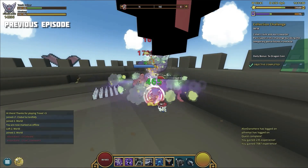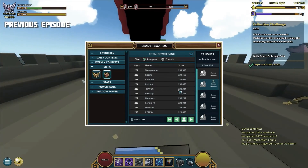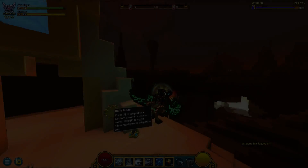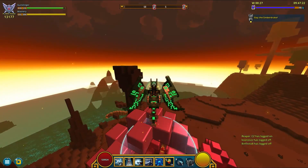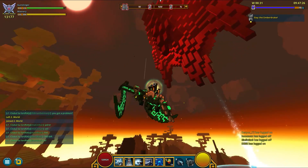Let's check our current power rank — it says 230,000. Good progress, we managed to add 5,000 power rank. Welcome back to our Road to 250,000 Total Power Rank series. The goal is quite simple: reach that amount to get five diamond dragonite pieces a day.